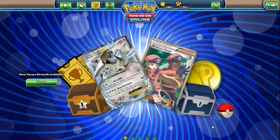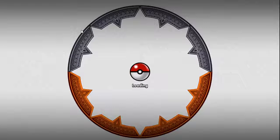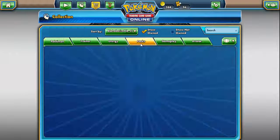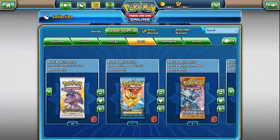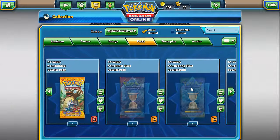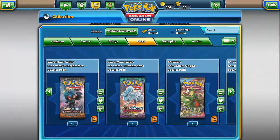Hello, people of the interwebs, I'm MultraKirbyFan100, and welcome to a little special video. This is my 350 subscriber special, Pokemon TCGO edition. I have quite the treat for you today. We have packs from way back in the day, like Boundaries Crossed, Dragons Exalted, Legendary Treasures, Emerging Powers, Noble Victories, Plasma Blast, and a bunch of X, Y, and Sun and Moon stuff. So let's jump right in.